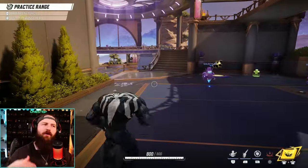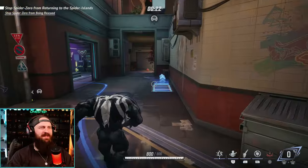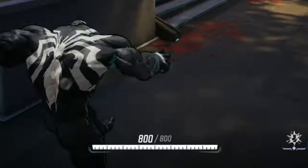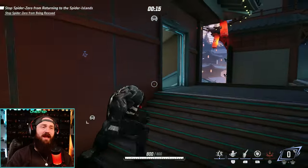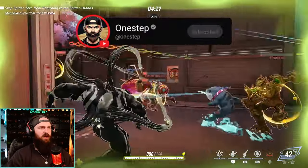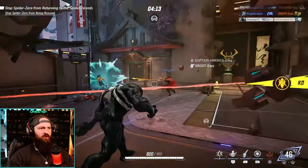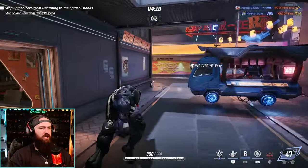Now that we know how to play Venom, let's put it into practice and see what it looks like in a match. We got the Spider-Man team-up ability — now we have more health, Spider-Man does more damage and has a new move. You can zip right in there and get close and personal.